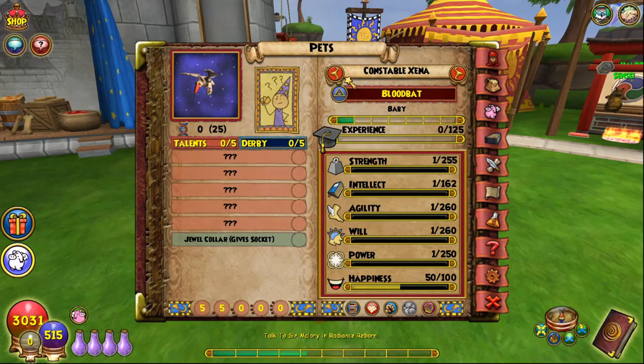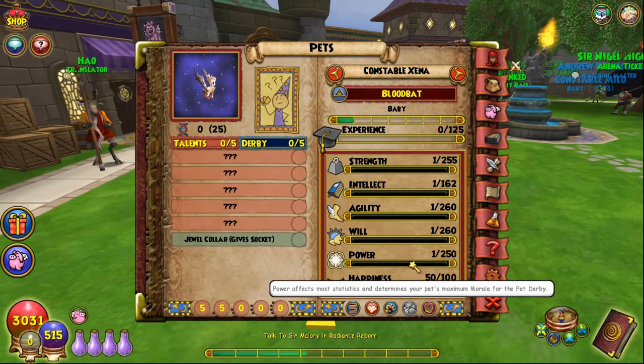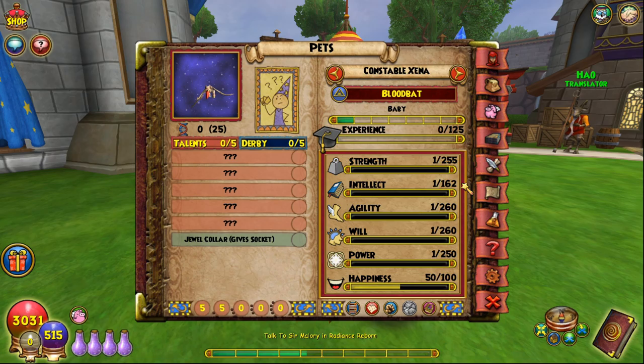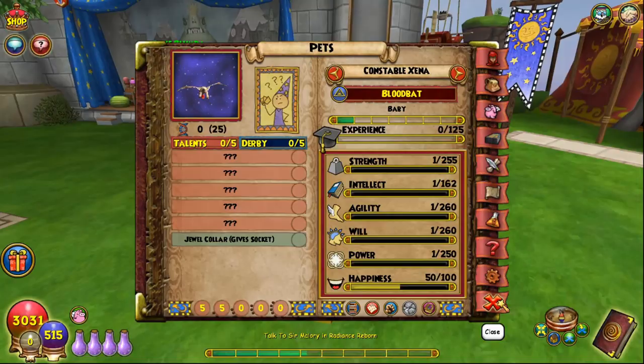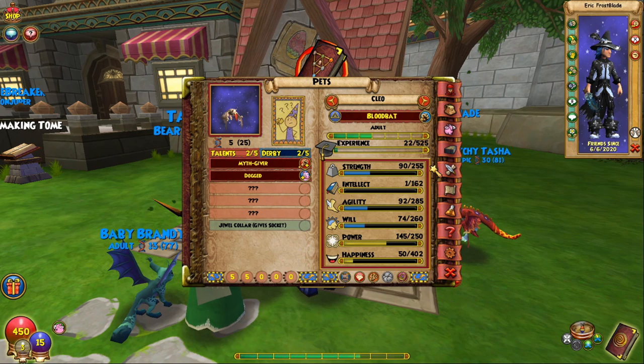This Blood Bat is adult now — this is the original one, I named it Abby, and I named the second one Bo. So now I'm going to take Bo and hatch it again with one of those kiosk pets. Both Agility and Will went straight to max. The Power was already maxed from the first hatch and Strength as well. Now literally all we need is Intellect. If in two hatches you get these four stats maxed out — most people go for damage and resist pets or may-cast pets, so for those pets you don't need Intellect at all. But for the purposes of this guide, I'm still going to try to get that Intellect maxed out as well. At this point it's literally just the RNG.